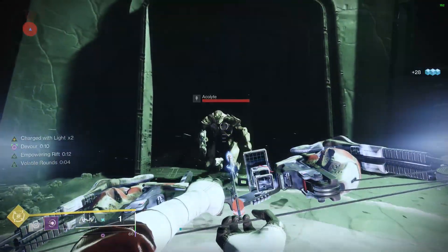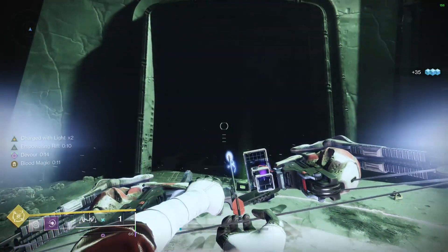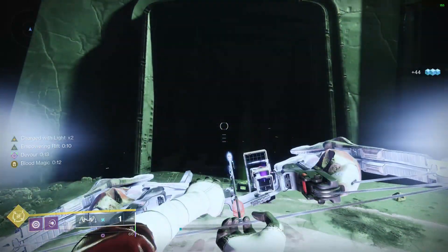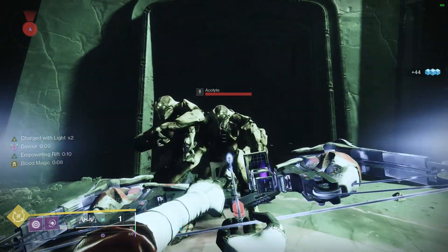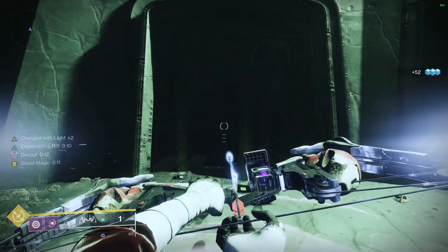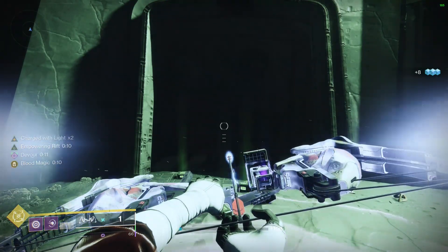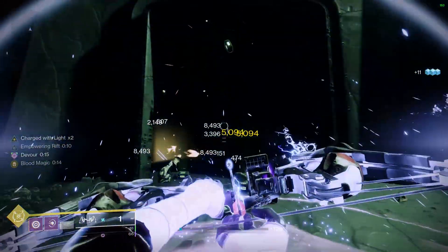You want to stand approximately where I do, and aim approximately where I do as well. Then kill the first wave of adds with Trinity Ghoul normally, and the next time the next four spawn and they've all walked out of the door, start the macro by pressing five. You will stand here with Trinity Ghoul shooting approximately every seven and three quarter seconds. What this will do is kill the adds every time they walk out of the door, extend your Empowering Rift with Sanguine Alchemy, and re-proc Devour by getting more kills. When you want to end the macro, simply press Control and seven, and it will disable it.